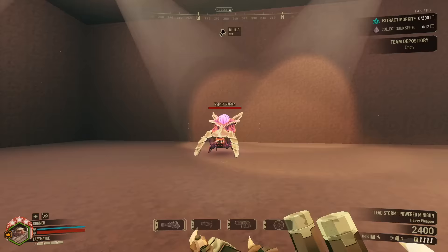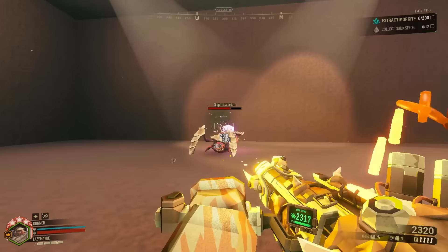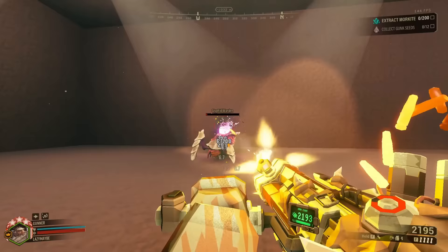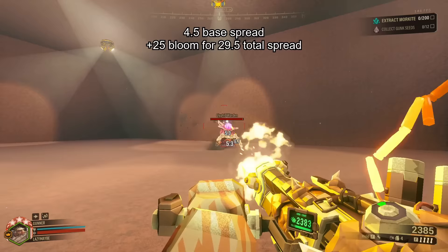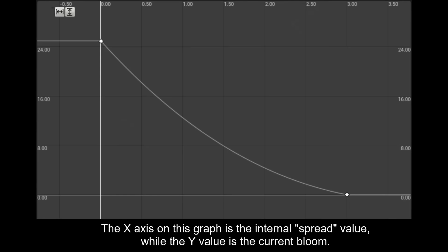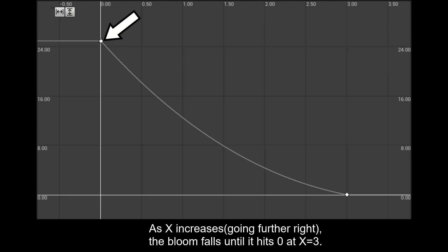The second mechanic is a deep ammo pool, and the third is the unusual reversed spread. The base spread of the minigun is only 4.5 — that's not very much. However, on top of this we have 25 added bloom, giving us a total spread of 29.5, and this huge reticle as a result. Since it's reversed, the bloom is reduced when you shoot instead of increasing. Internally, what's happening is you have a spread value that ranges from 0 to 3.5. The higher it is, the lower the minigun's bloom. I'm going to call this value X, because calling something that reduces spread 'spread' is confusing.